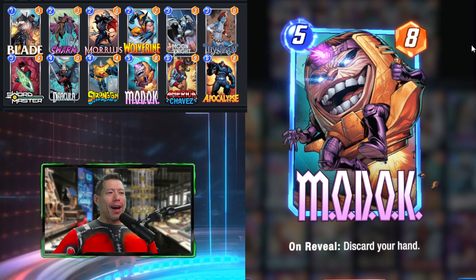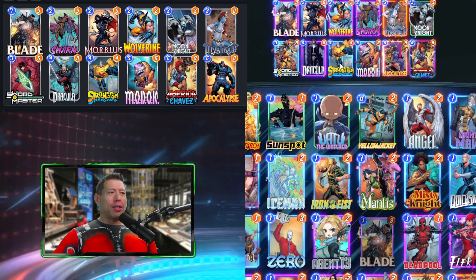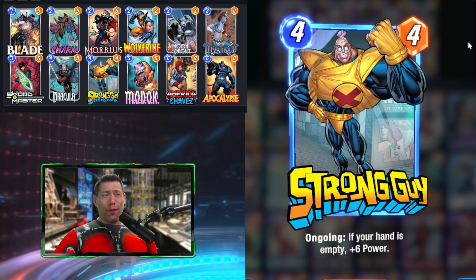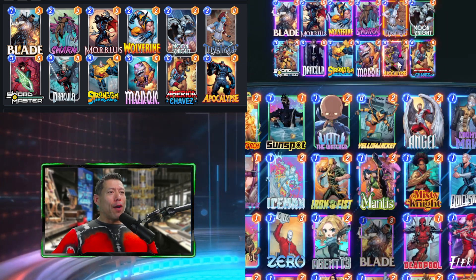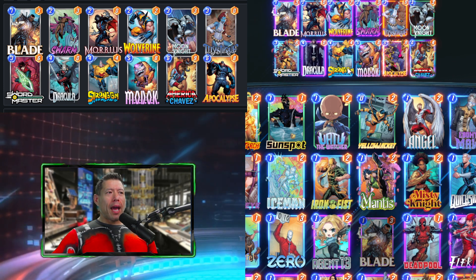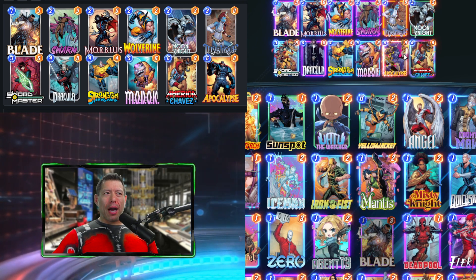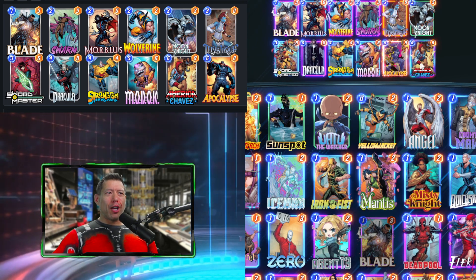With the turn five play of MODOK and the turn six play of America Chavez, Strong Guy could be a strong 4-cost 10-power card. If we have Apocalypse in hand, it's probably better to play Dracula. If we don't have Apocalypse, it's better to play Strong Guy, because then Apocalypse stays in hand and Dracula will discard it at the end.